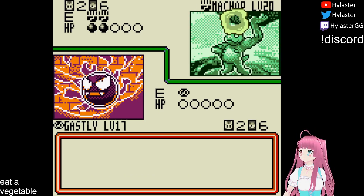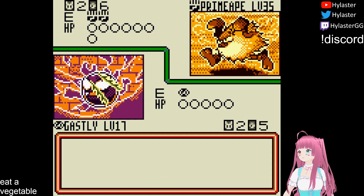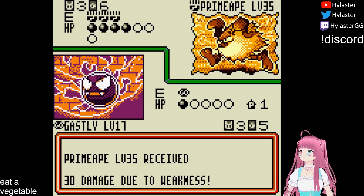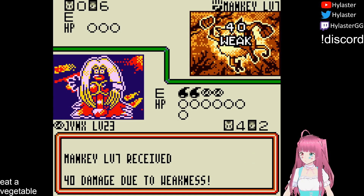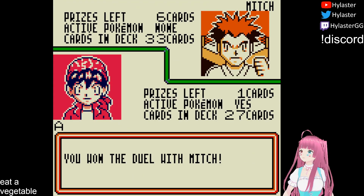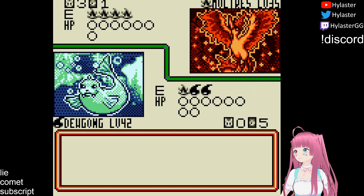We bring the same deck to the Fighting Club, as they all have a psychic weakness, and Gastly's fighting resistance makes it nearly impossible for them to deal damage in return. They take some KOs at the start of the game, but we power up Jynx on the bench, which comes in and scores a few quick one-hit KOs to wrap up the medals.